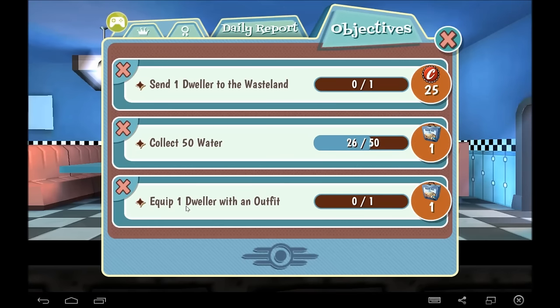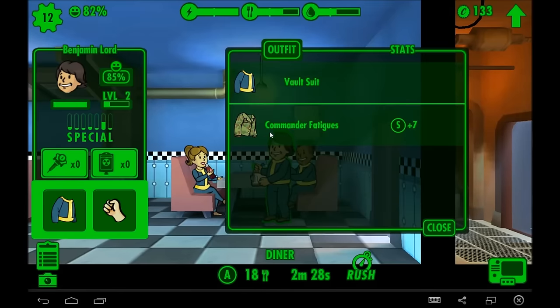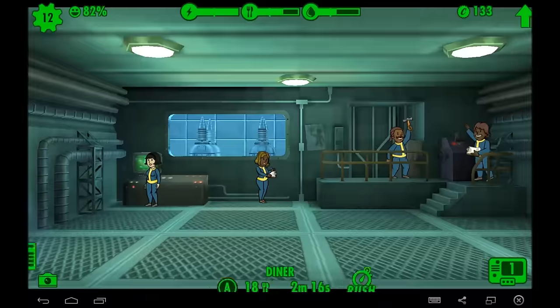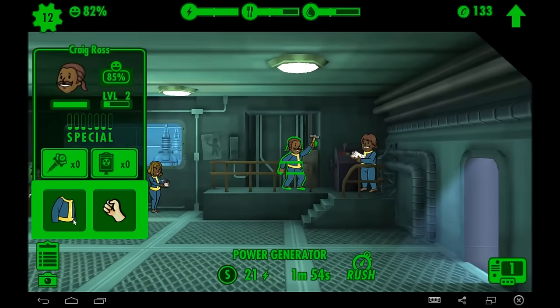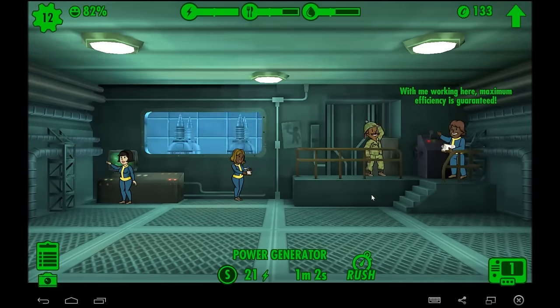One outfit — we just have to equip one person with one outfit. Put this on. Actually I don't want you to have this — let's take the vault suit. Craig, since I like your name, you get Commander Fatigues. Thanks, Craig.